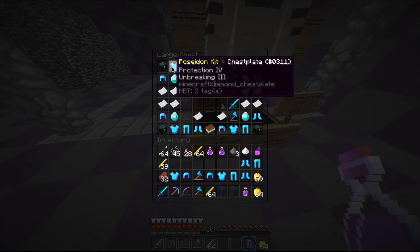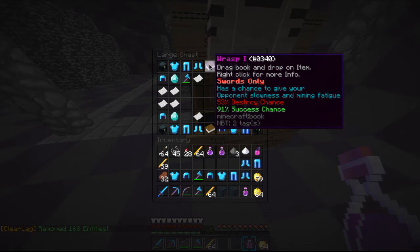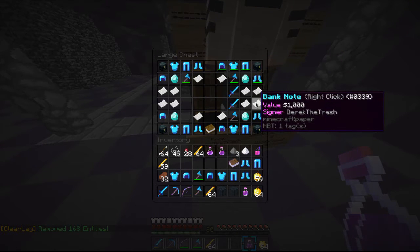What does this do? It has a chance to give your opponent slowness and mining fatigue. Sweet! Banknotes for $1,000 - are these all?